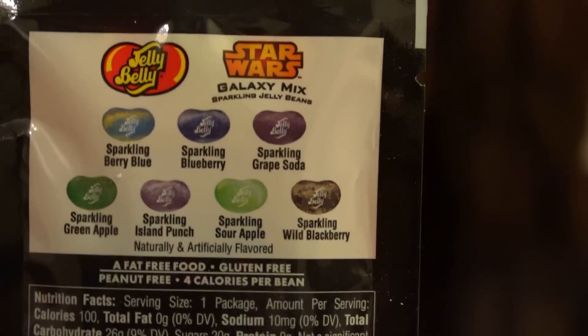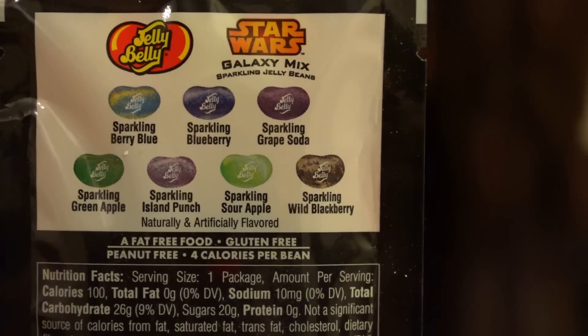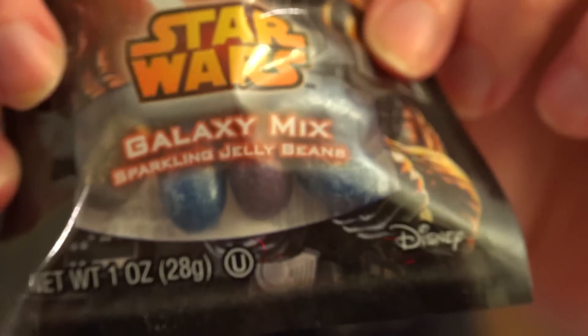It's Jelly Belly — Darth Vader Jelly Belly. It's like sparkling berry blue, sparkling blueberry — they're all sparkling. It's a galaxy mix. They're gonna be fun to snack on. They are like super metallic, very shiny. They're gonna be fun to eat. Cool candy — that's a good way to start the box.